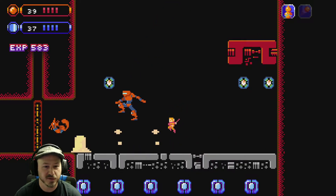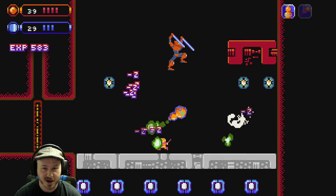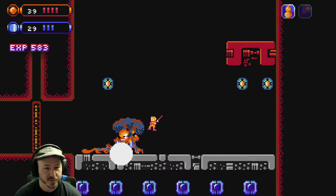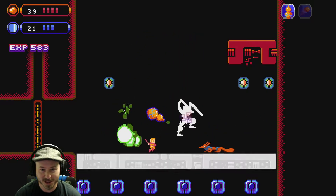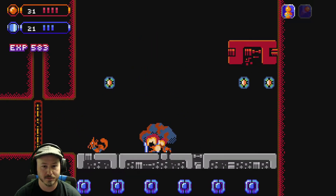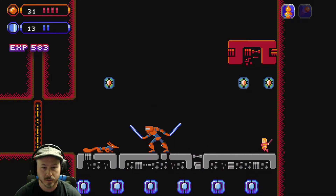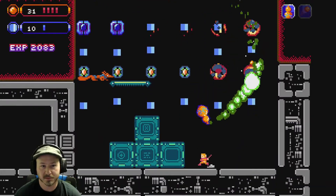I haven't gotten a good feel for the combat in this yet. I'll use the green fire. Playing against the boss here, I feel like I'm doing okay. Is he dead? Yes — we took him out.